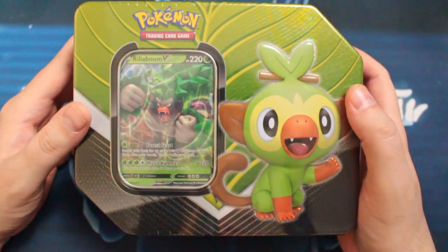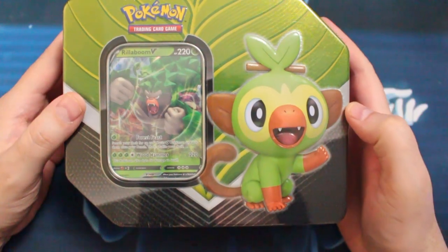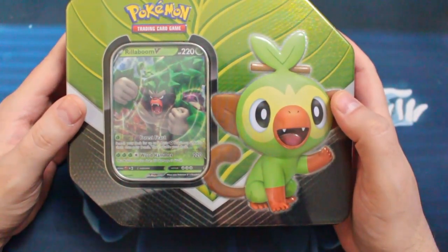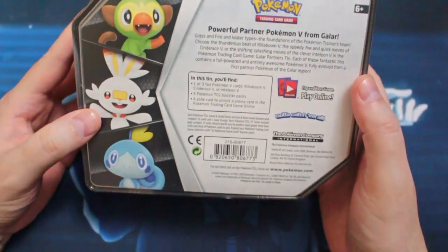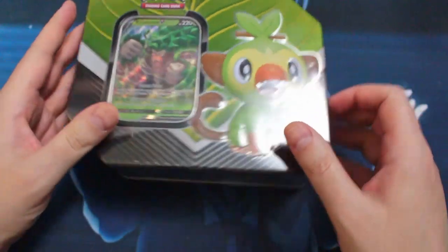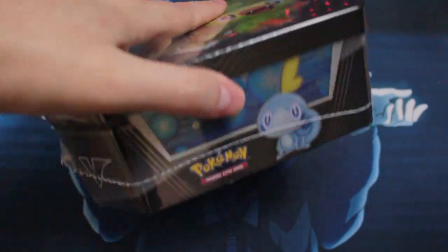Rillaboom — I guess that's the little boom, that's all I can assume. So yeah, we get the Rillaboom 10. Haven't gotten this one. He's green. Same as the others — five boosters, codes and all that good stuff. Let's crack this sucker open and check out our Rillaboom card.